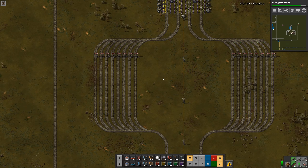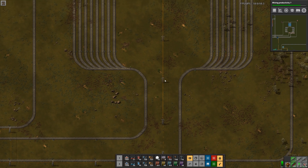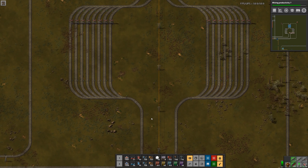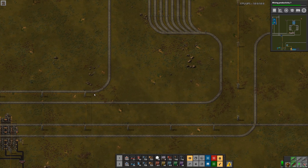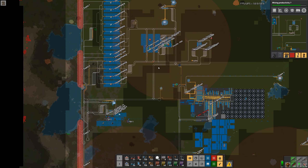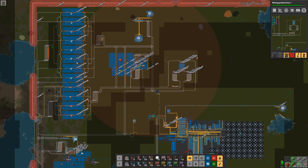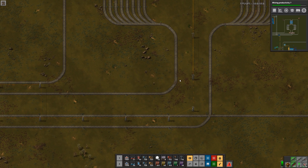Hi everyone, this is 2plex, welcome back. I've started building the unloading area in the train network for the science production zone. I've got two sets of rails coming into this area: one has circuits and copper, and then the set of rails on the bottom has iron, steel, and the refinery products.